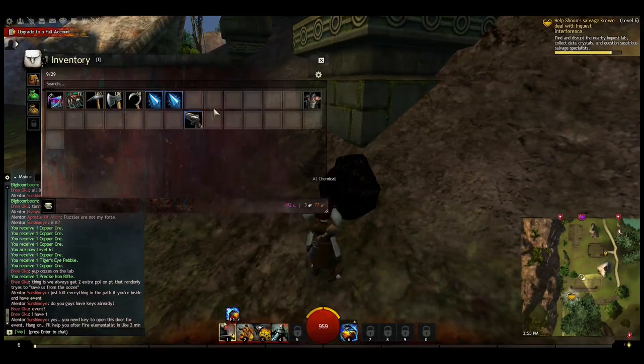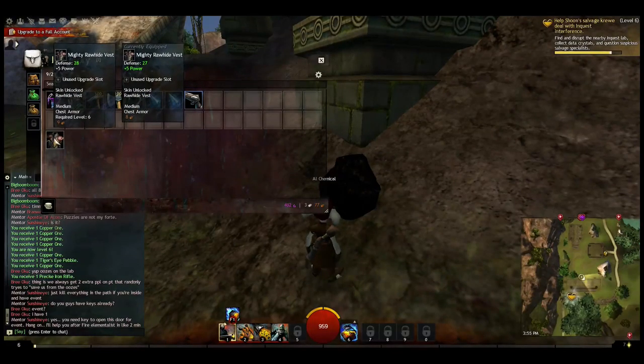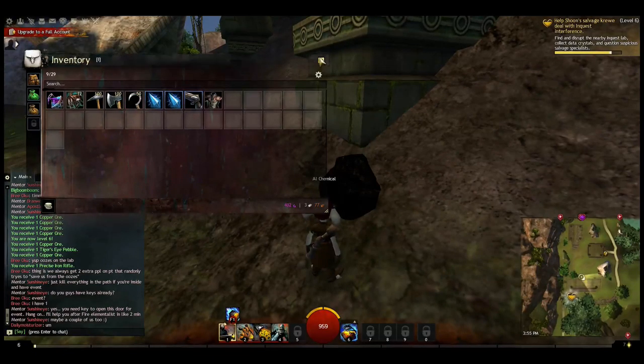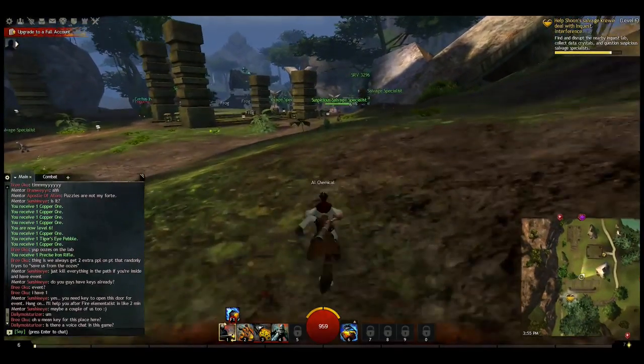Cannot salvage that old gun — I believe I got it as part of a heart. That's 28 defense but still plus five power. I can't salvage that one either, so I'm getting quite a collection of stuff that needs to be salvaged. Let's finish off this heart.